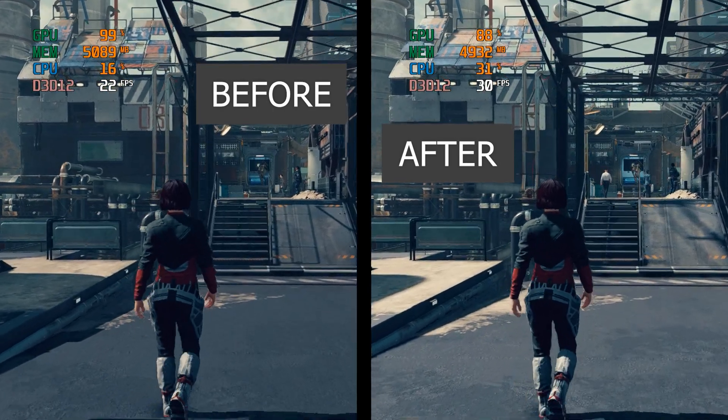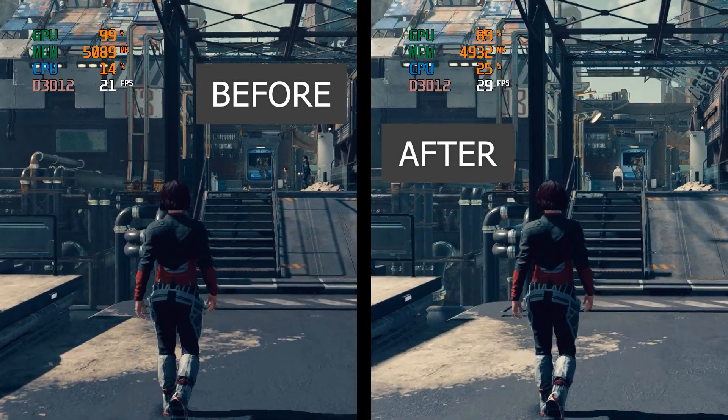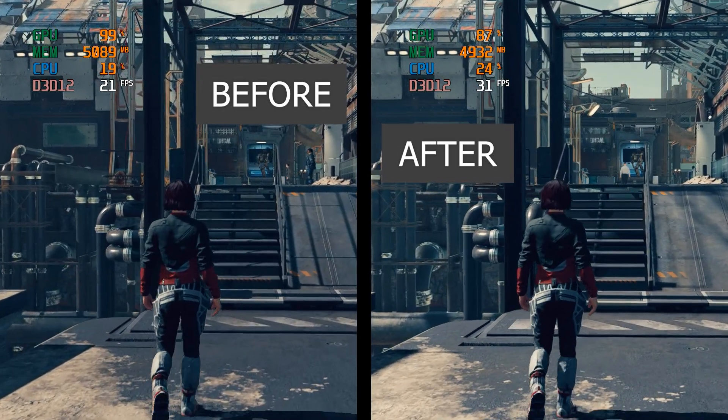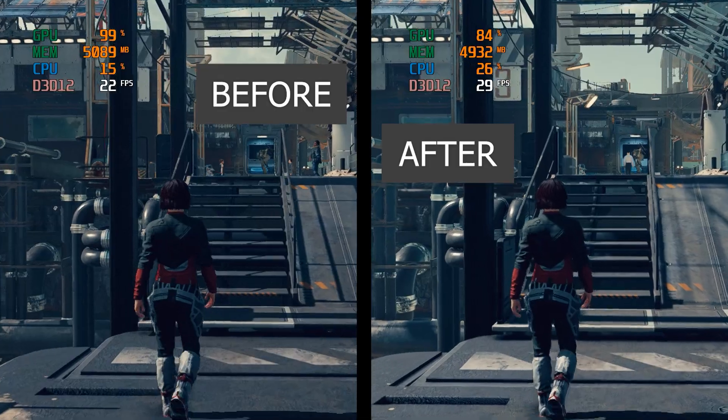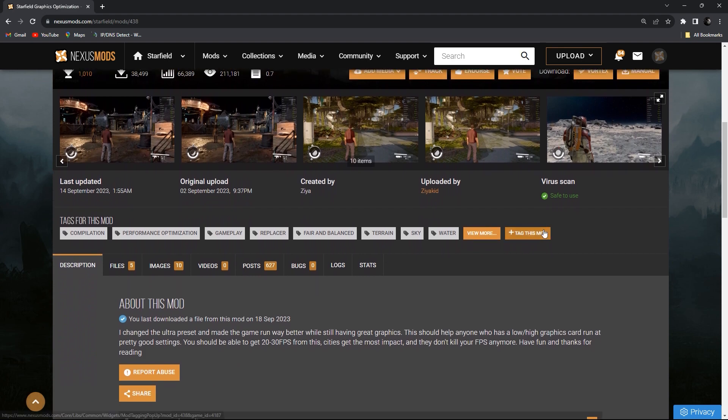Now if you are getting low FPS, you can increase it from 20 to 30 and more by just installing a mod. The mod I recommend is Starfield Graphics Optimization, custom presets for FPS performance. This mod changes the ultra preset and makes the game run way better while still having great graphics.